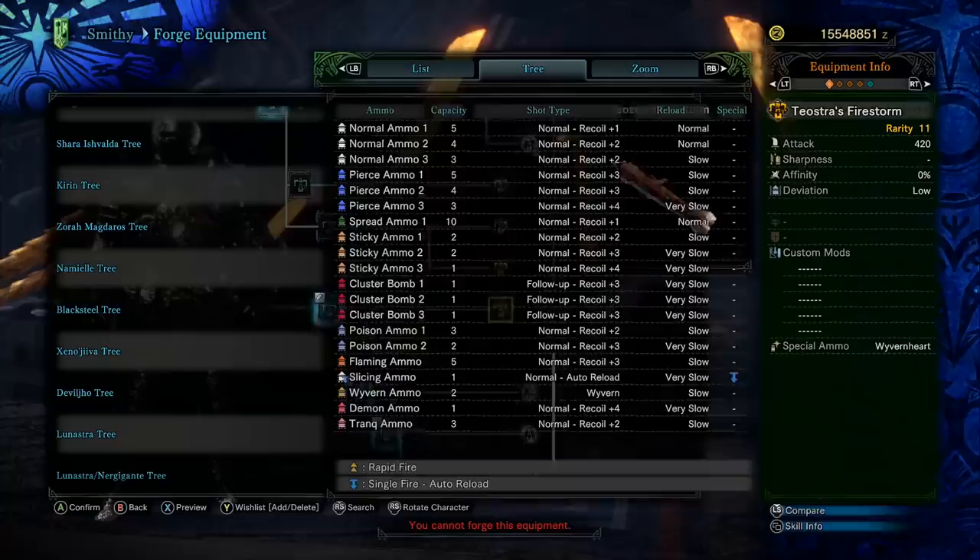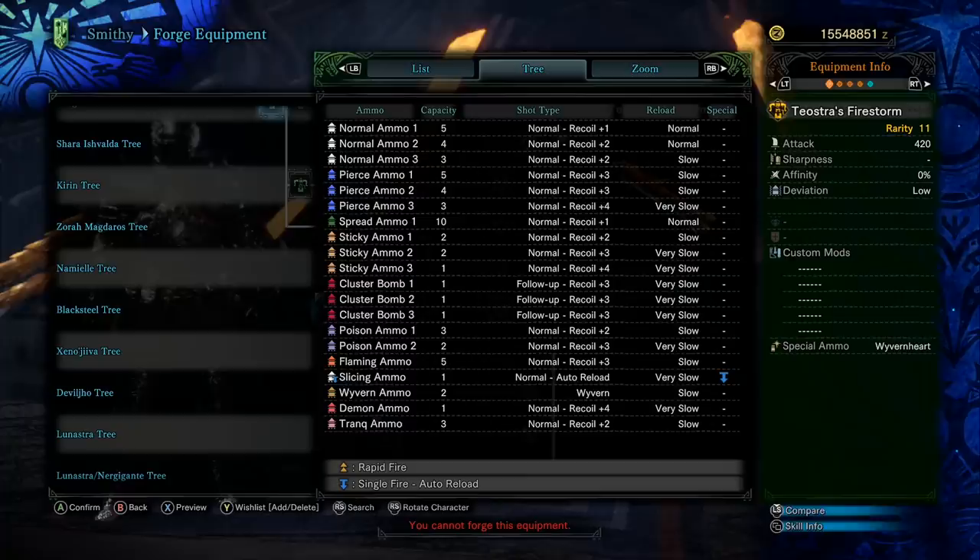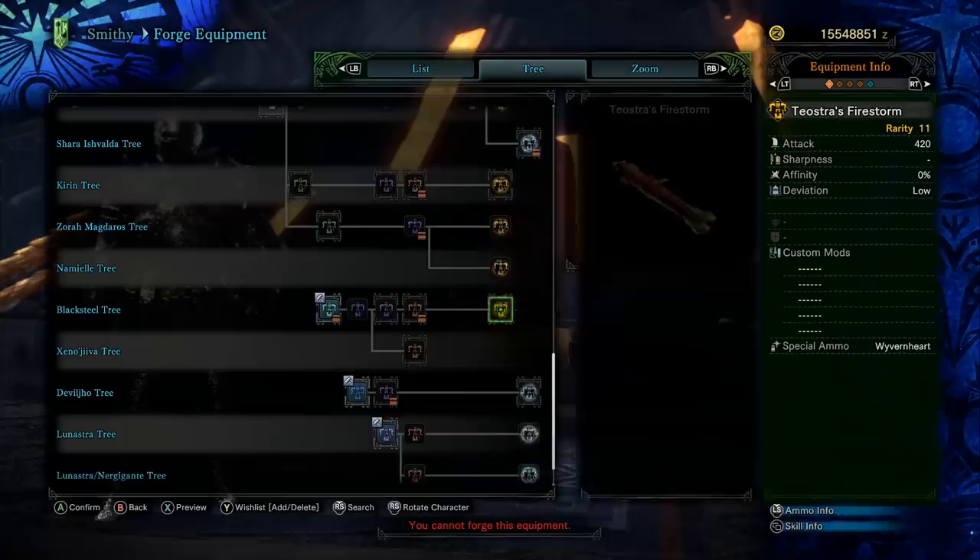The Black Steel tree — you didn't really use it in the base game because there were better explosive damage options, and it feels the same way in this game. It has two shots of wyvern ammo with slow reload, but attack value of only 420. It has cluster bombs, and with sticky ammo you only get one shot per clip — just not enough. So you won't be using the Teostra heavy bowgun, just like in the past.